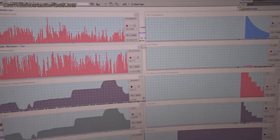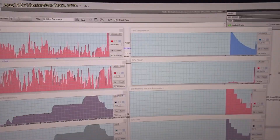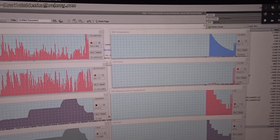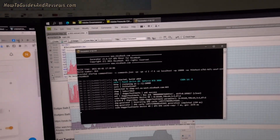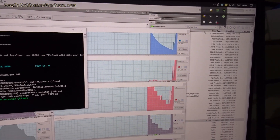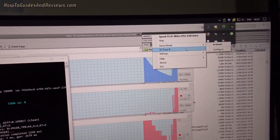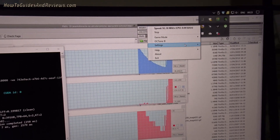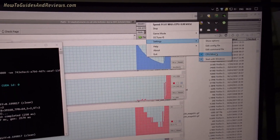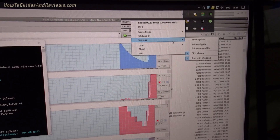NiceHash is now running. It's going to run the excavator to mine with the GPU, but we don't want that. So we'll go to the task manager, right-click, go to settings — CPU mining is activated. So it should start mining with the CPU.